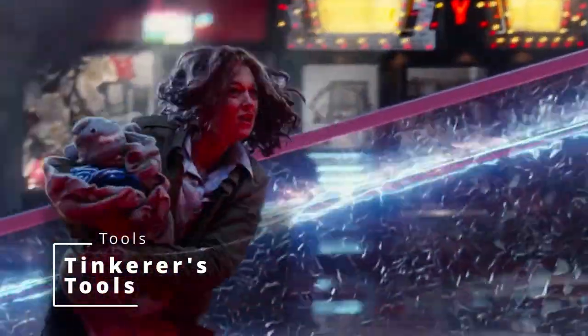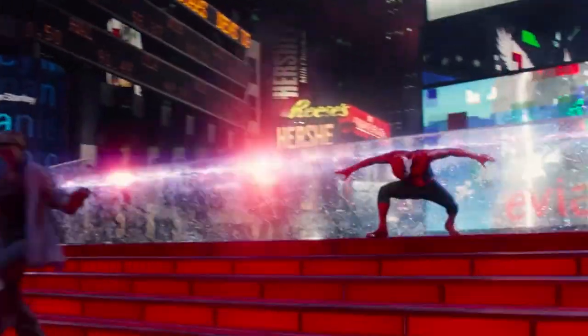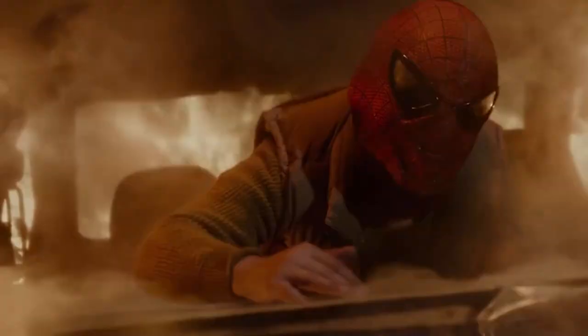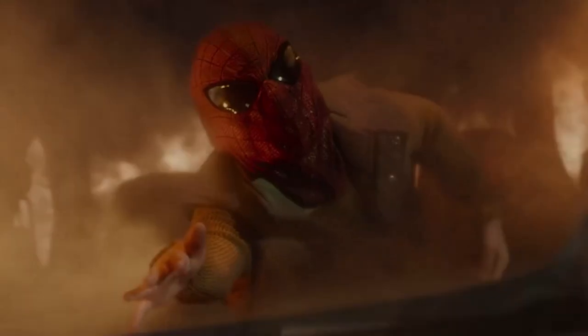It expands your spell list as long as you have the ability to cast spells, so if we pick up any spellcasting throughout this build, we'll get a few extra spells to choose from. But there's only one that I really care about, and that's the first level spell you get thanks to this background: Entangle. Which makes it so grasping weeds and vines sprout from the ground in a big square, but it can just as easily work as you spraying your webbing as you need to.